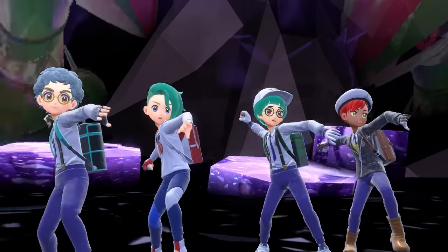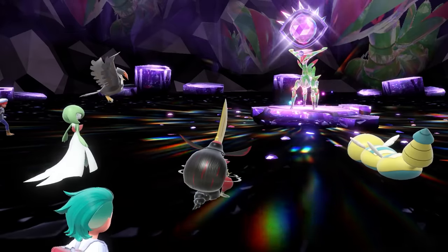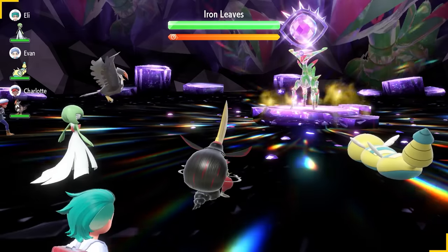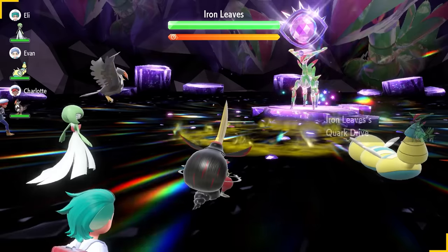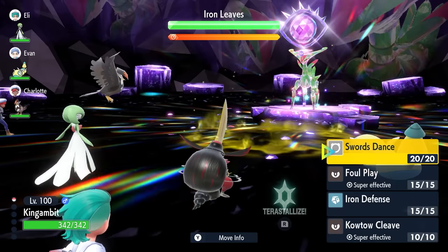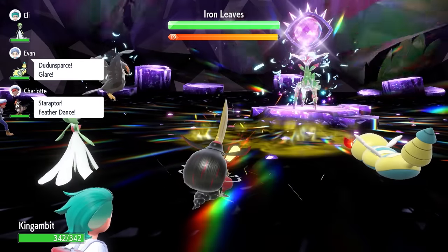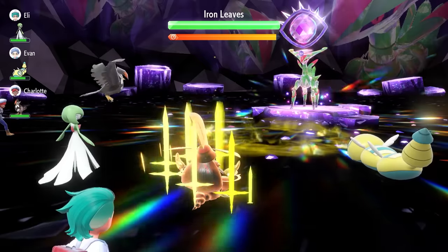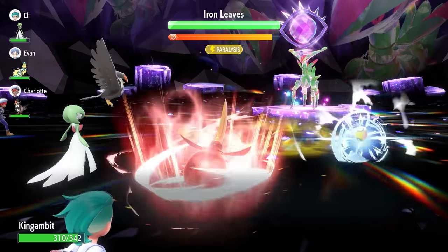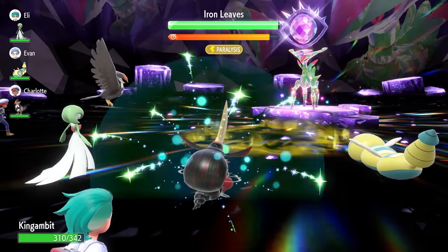Against Iron Leaves, you are going to be in Pokémon Violet for this primarily solo build. Any Intimidate users alongside you are going to help — we've got Staraptor there. Turn 0, the Quark Drive goes up from Iron Leaves, boosting its attack as long as Electric Terrain is on the field. Turn 1, lock in with Swords Dance — we'll see Megahorn come out from Iron Leaves as we boost our attack by two stages. We're going to get three Swords Dances up, getting our attack to plus 6 before we actually launch an attack. You can see how useful that Intimidate is from Staraptor from the get-go.